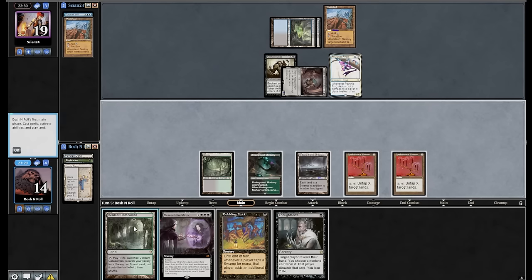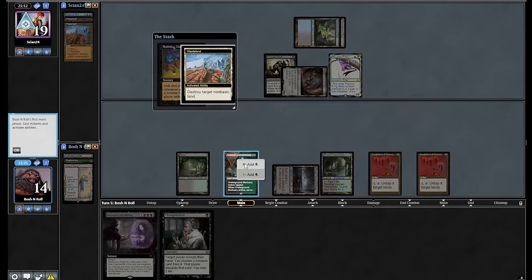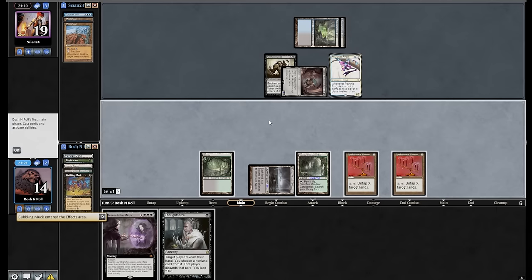I did draw Thoughtseize. I'm going to play Verdant Catacombs, I'm going to play Bubbling Muck. They're incentivized to Thoughtseize or Wasteland now. I really didn't want to see that card. Their Wasteland does tap for black here, which might be what they're representing. They should fire this off in response — which will cost me a lot of mana. It's not just one-for-one, it's one-for-six. I lose six mana to this Wasteland. I guess it's four mana because I have to spend on the Candelabras to get it, but it's a lot. It's Beseech the Mirror.